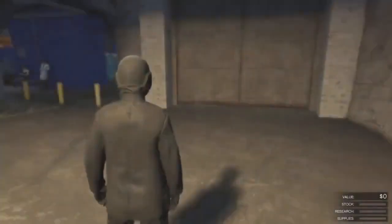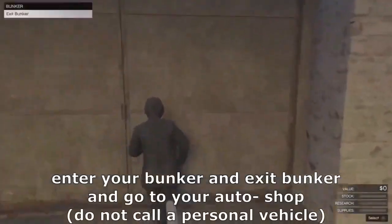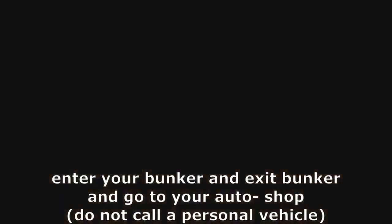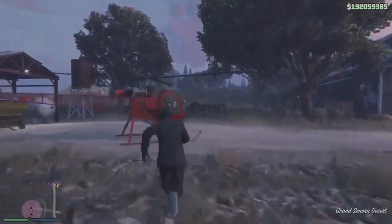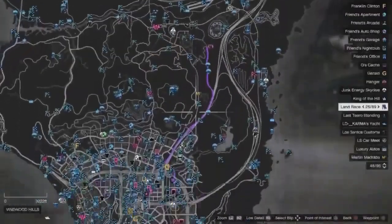Step number 2: make sure you are inside your bunker. Once you are inside your bunker, make sure to go outside. Once you are outside you can call a sparrow, buzzard, anything that's not a personal vehicle. Then once you have called anything that's not a personal vehicle, make your way to the auto shop.